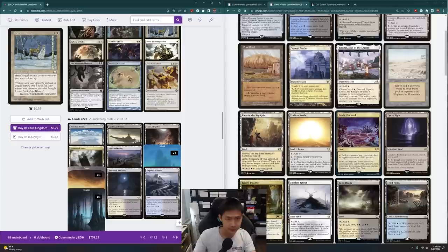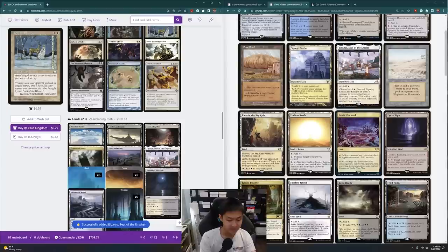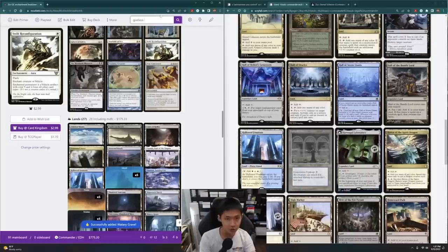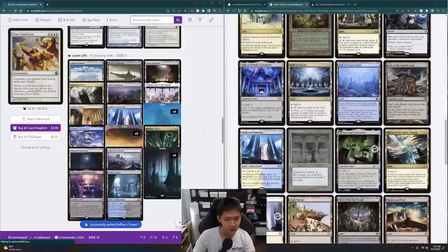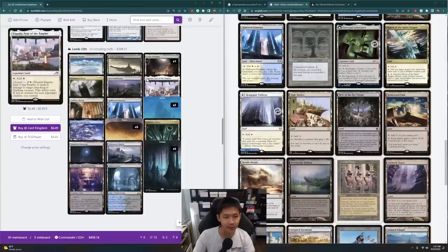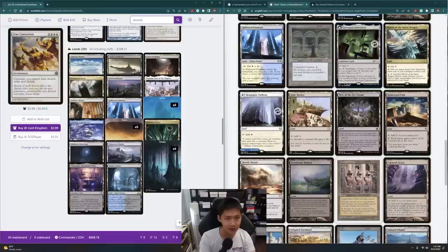The Channel Lands from Kamigawa are really good because they're flexible — Eiganjo Seat of the Empire, Otawara Soaring City, and Takenuma Abandoned Mire. I'm also adding in the shock lands: Hallowed Fountain, Watery Grave, and Godless Shrine. And the Triome for this set, which is Raffine's Tower. Now I want to add fetch lands as well because I have Lifelink — Flooded Strand, Marsh Flats, Polluted Delta. And the Pathway lands: Sunken Hollow and Prairie Stream.